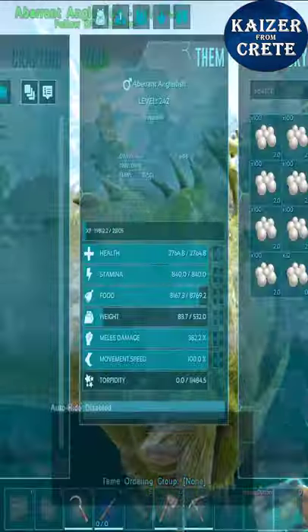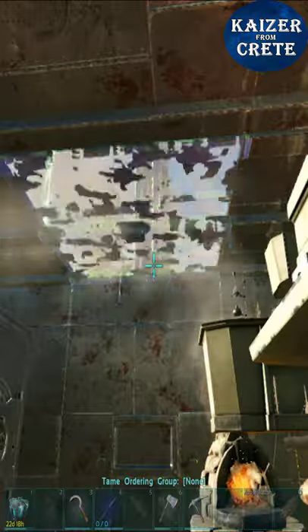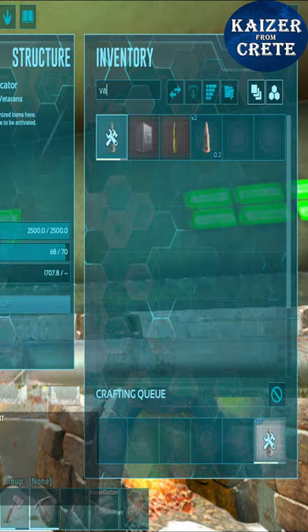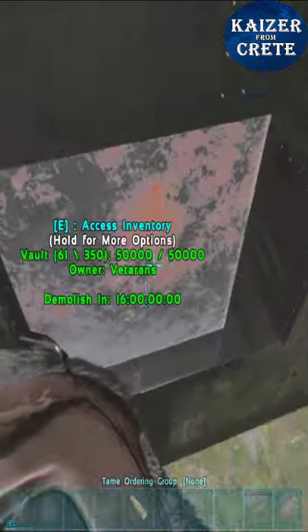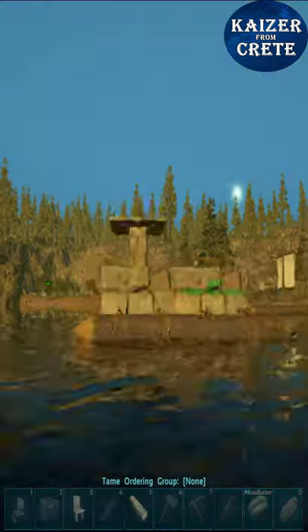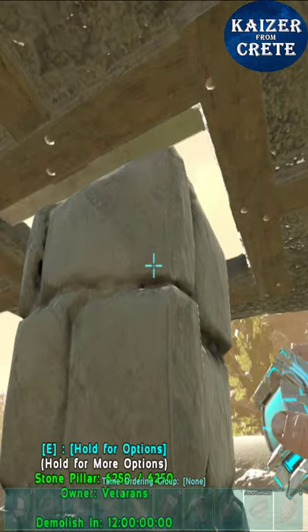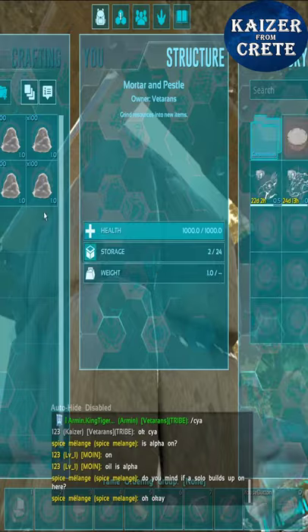Then I finished my metal base and placed more turrets, then crafted some ammo for them. I chopped down a tree and transferred all the wood with a vault door. Then I got some black pearls with my frog again.